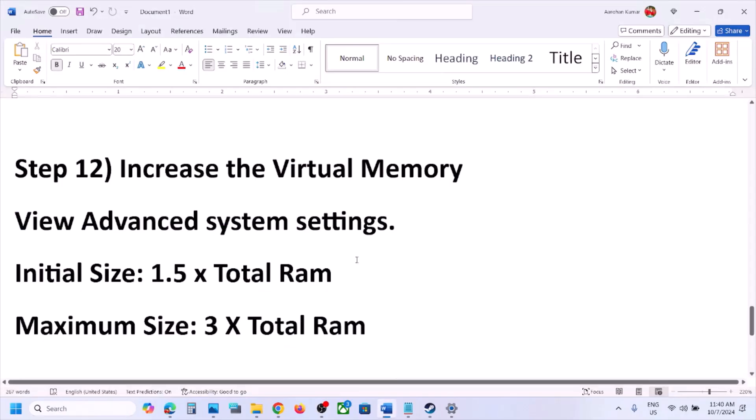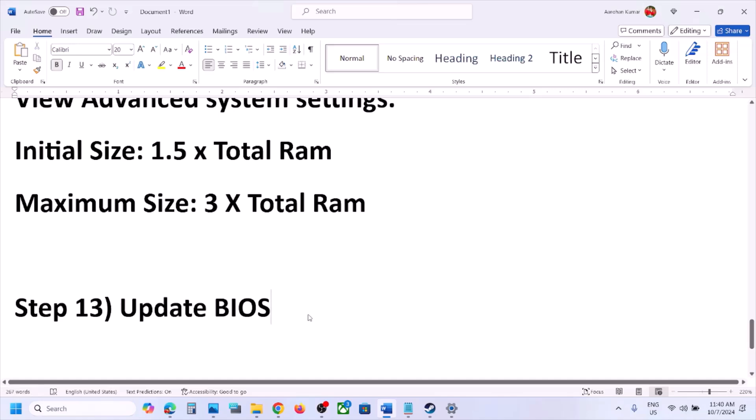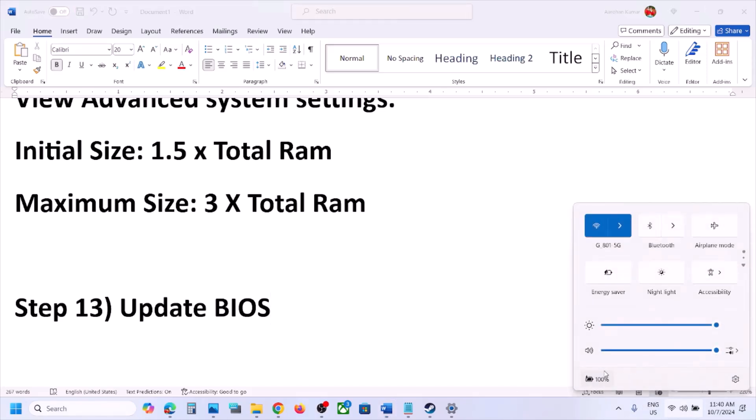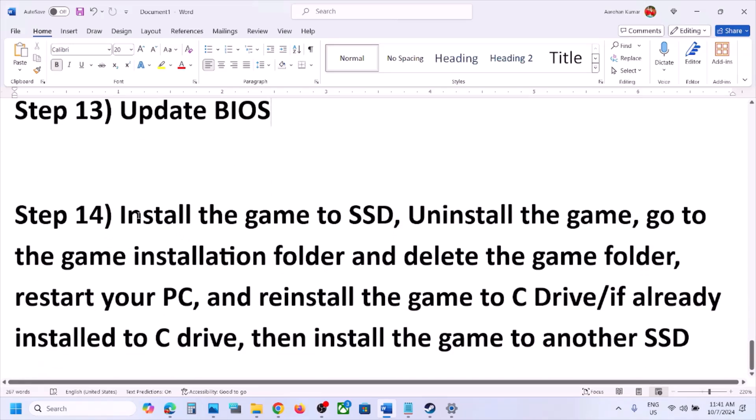The next step is to update the system BIOS. Go to your system manufacturer's website — Dell users go to Dell, Lenovo users go to Lenovo, etc. Select your model number, find the latest BIOS update, and install it. For laptops, ensure the battery is above 10% and the AC adapter is connected. Do not unplug the power cable during the BIOS update. After it completes, log into the computer and launch the game.